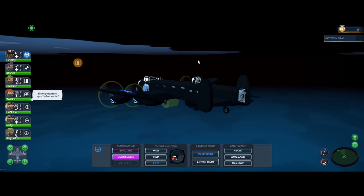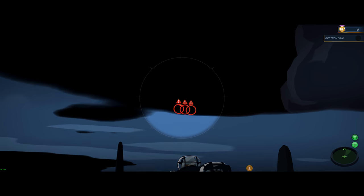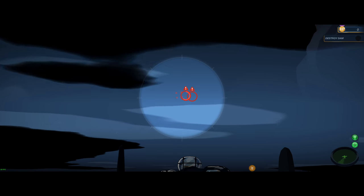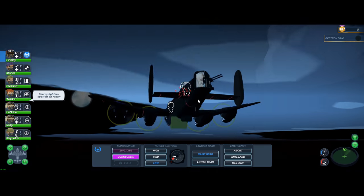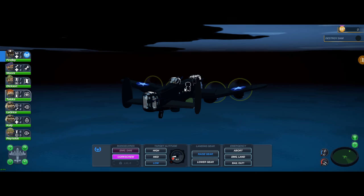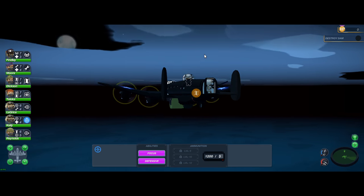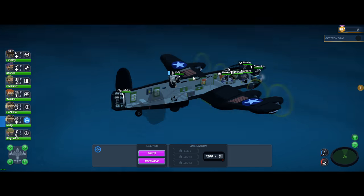Looks like we got our first radar contacts. Let's see if we can spot these out. I've got to designate them as targets for the gunners to be able to engage. I have a pretty advanced radar on this thing — it's pretty high level so I can see them way outside the range that I can engage them, but they're prepped and ready. The gunners are keeping an eye on them and when they get close they're going to pay.